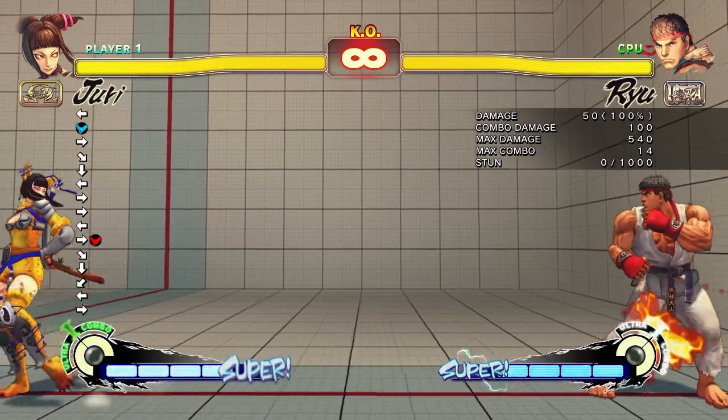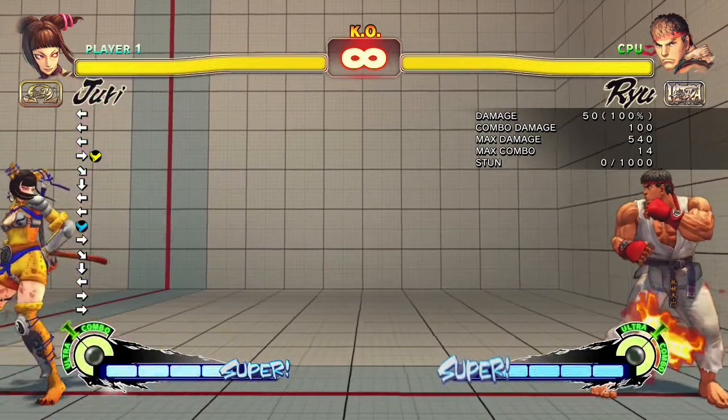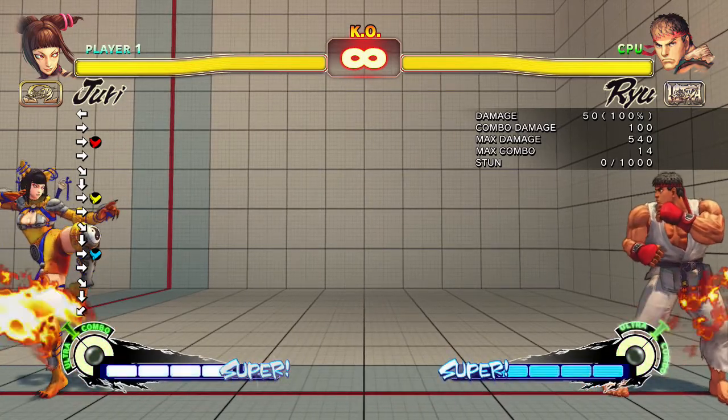Now, the launchers. If you go back and release the light kick after the fireball, it's that. And it's the same with all of them — but depending on which button it is, it depends on how far forward you go. Heavy being the furthest and light being the least far.